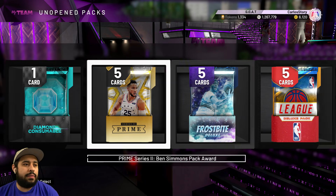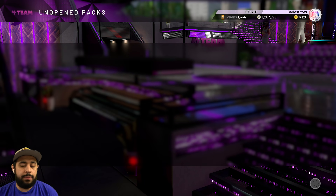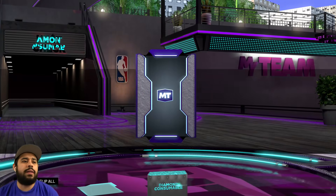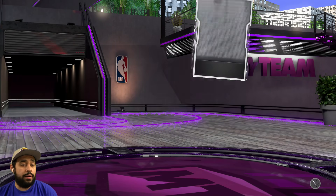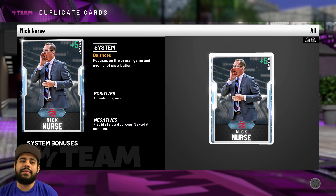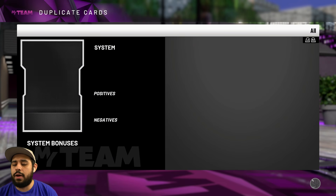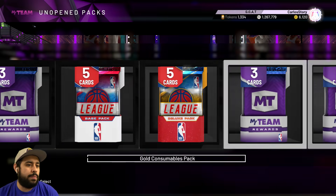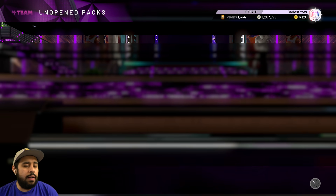12 seconds later and we're back. Let's keep going. Diamond consumable — we got a Ben Simmons pack too, I didn't know we had that. Let me get a nice diamond contract. We got another coach — he might have a lot of value too. Things are looking up! Let's send him to the auction house. I have a feeling him and Steve Kerr are probably worth at least 10K, maybe more.